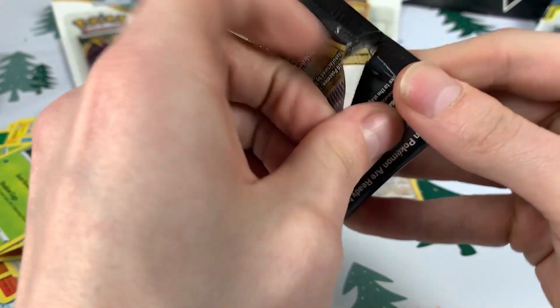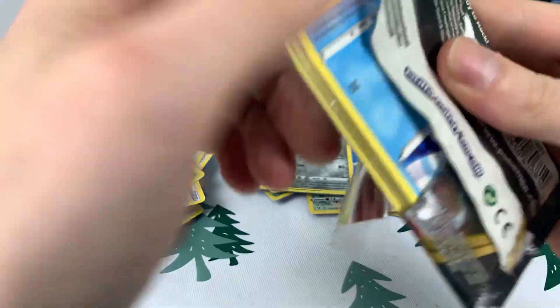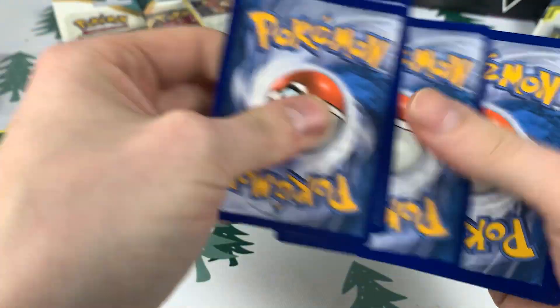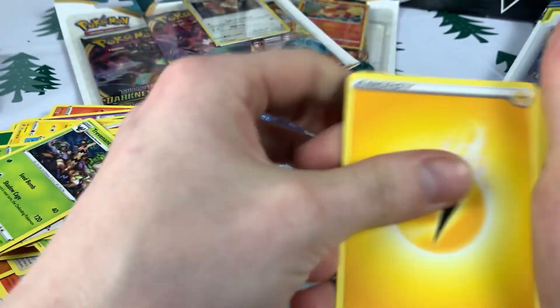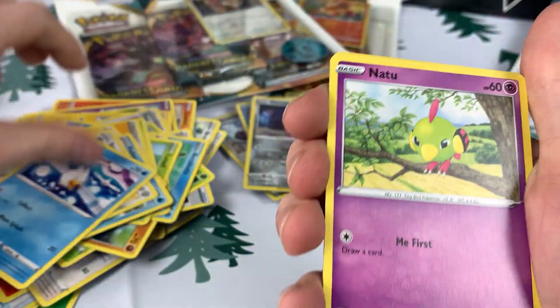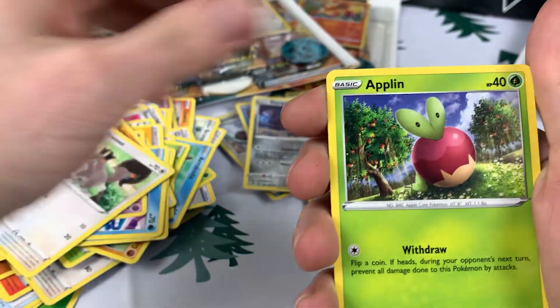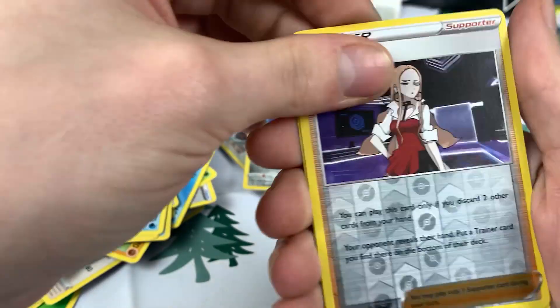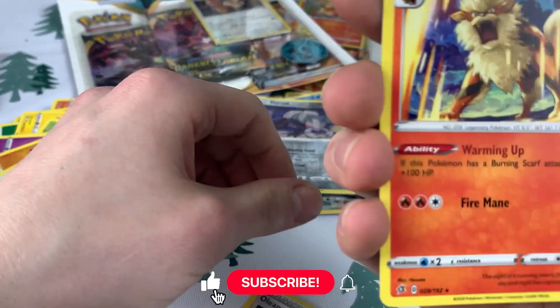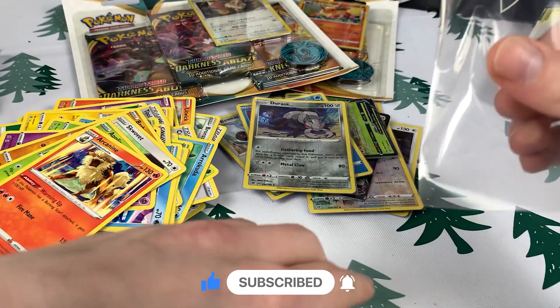And the last one. Same identical pack as the other one. Energy, trainer, bird, weird thing, bird, bird, fish, squirrel, apple, trainer, and nothing. Same as the other one. It's weird.